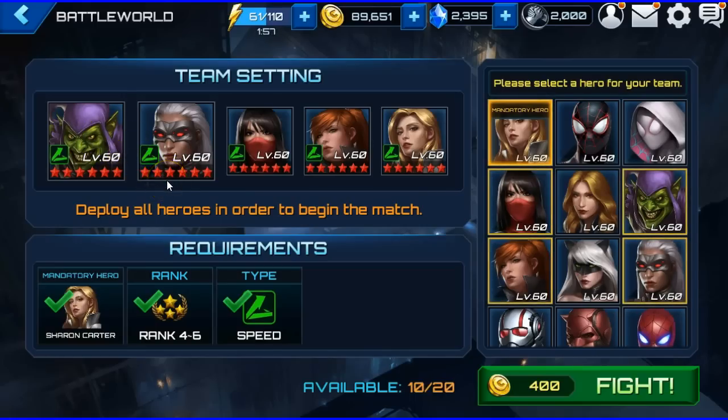I put my Silk third because she's my strongest speed character — actually anybody's strongest speed character. Once you've gotten the enemy Silk out of the way — most people put their Silk first or second — my Silk will take out the rest of the team. That's kind of my strategy. As it gets tougher you need to devise a plan, and this is what I'm going to use. I'll let it autoplay but I will switch characters, making sure my Green Goblin is focusing on Silk if there is one.